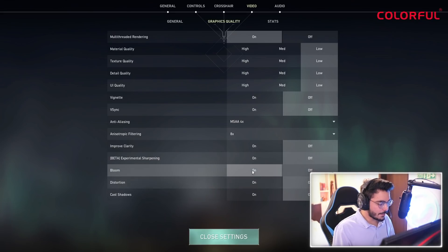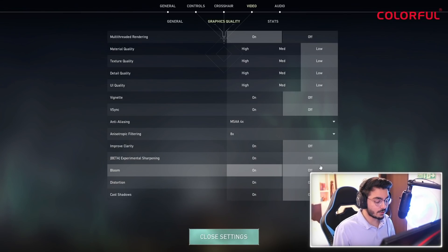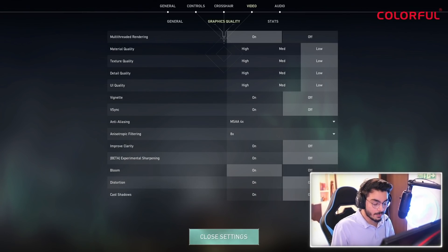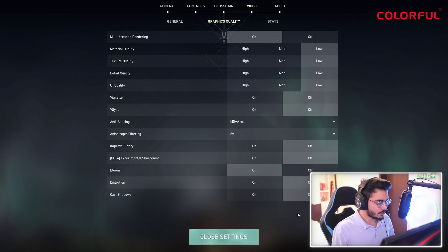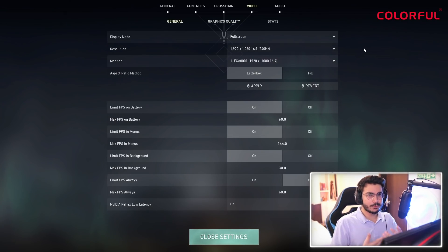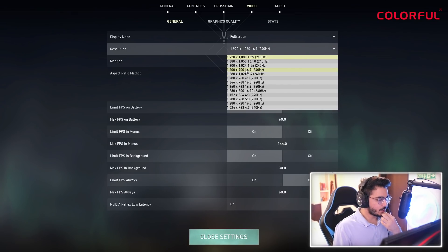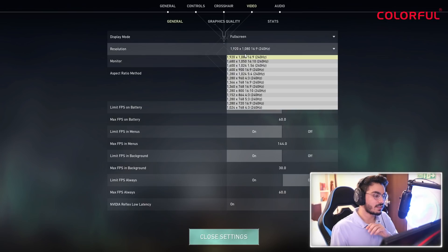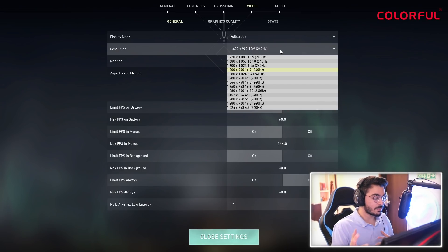I'll keep Bloom on just because skins look better, but if your FPS are down you can also turn Bloom off. I prefer to keep it on since I'm a streamer. For resolution — if you have a lot of FPS and still want to enjoy the game above 100 or 120 FPS, you can drop your resolution down. Most professional players do this — before they had the RTX 3090, they kept their resolution lower so they don't compromise on FPS, or because they were used to it from CS:GO days.